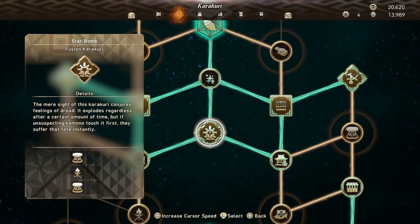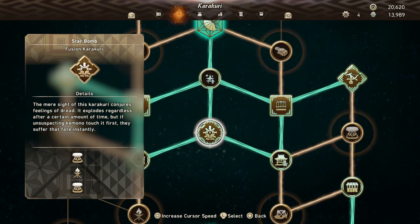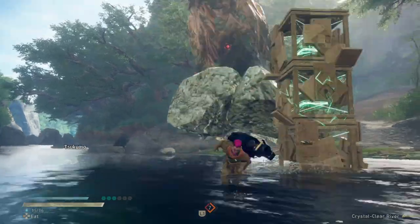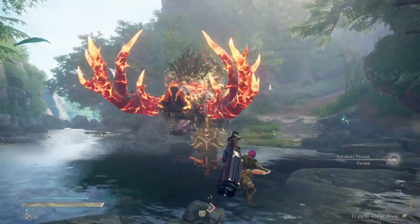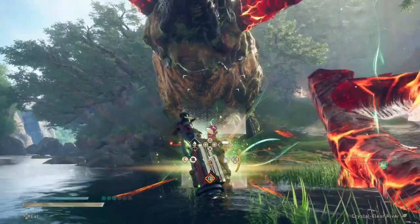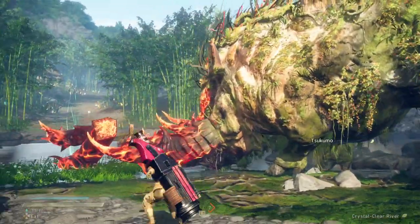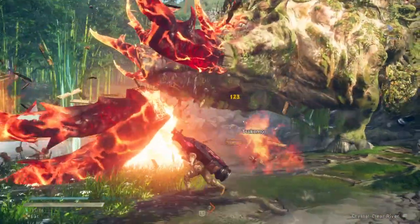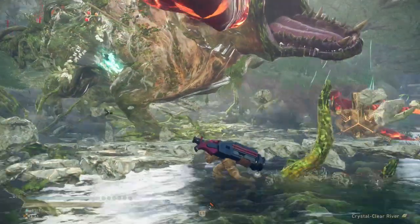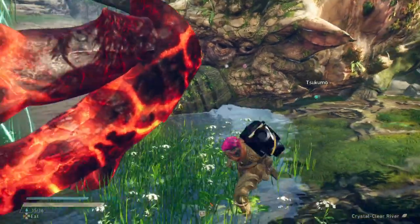Eighth on our list is the Star Bomb Fusion Karakuri, which comes from a very unrevealed kimono. To get it you need torches and springs equipped, and the combo to construct it is spring-torch-spring. Once done, this will turn into a big explosive device. It will explode on its own after a while, but if a kimono walks into it, it will explode early for quite a lot of damage and a decent amount of stagger too. This is best used when kimono are using flip-type attacks or attacks that will have them land down on top of you, making them land directly on top of the explosion. There are two upgrades: one increases the range of the explosion, and one increases the damage it deals.